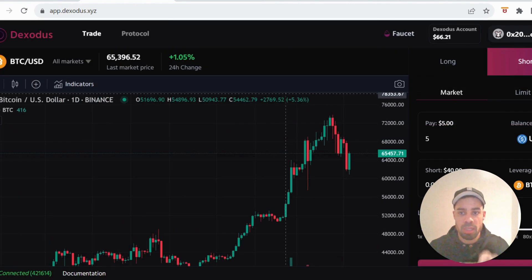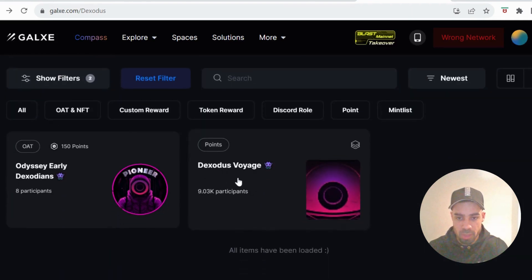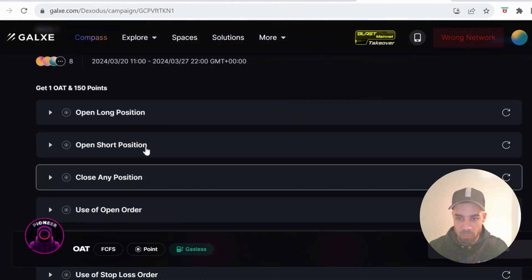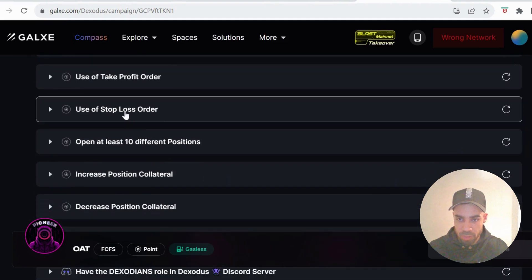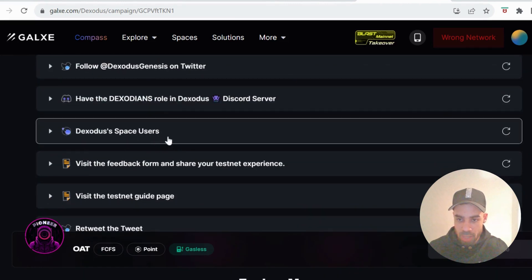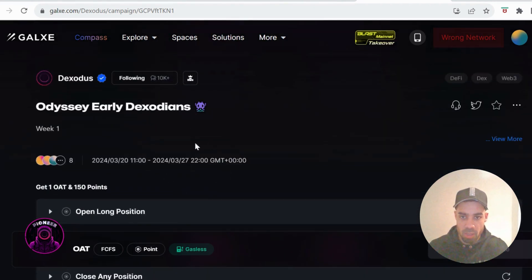And that's all the tasks that we need to do on the testnet. Once you've done that, you would go to their Galaxy — they've got two campaigns open, so you can do the first one. This is the pioneer for doing the testnet. As you can see, it has all of those tasks that we've just done: open, short, close the position, take profit, at least 10 positions. Then you just need to follow their Twitter, join their Discord, follow the Galaxy space, go to the relevant pages, and hit the retweet. And you will be able to claim this pioneer.